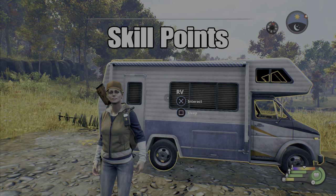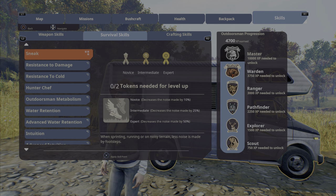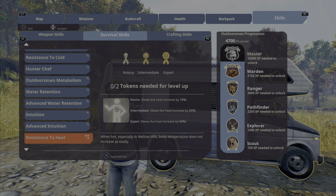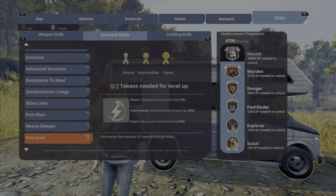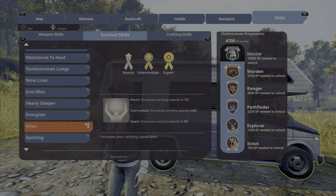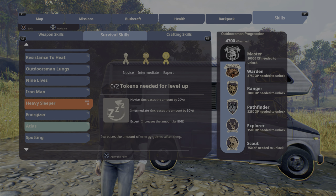In the game your character has a set of skill points they can level up, and it's pretty important that you start off right. There are a number of things you'd want to do early on. One of the things is the amount of stuff that you carry. If you look through the skill tree, you can do Heavy Sleeper, Energize, and there's increases to carry capacity — I'd level that up first. Then Energizer, which decreases overall energy drain, which I always have a lot of.